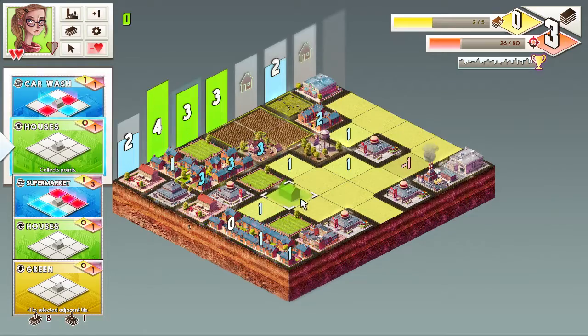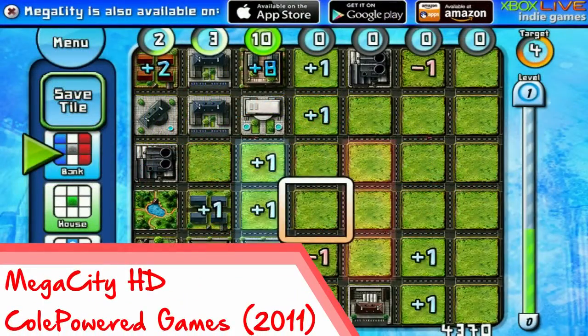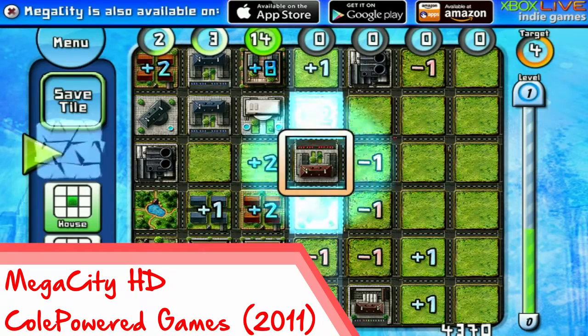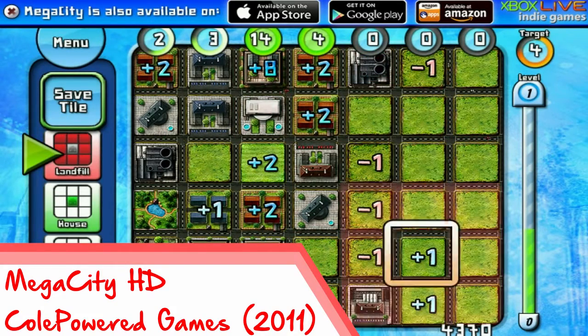Concrete Jungle uses many ideas from Coal Powered Games' previous title, Mega City or Mega City HD. It's the same basic concept, but much more in-depth with new cards, locations, characters, and game modes, thanks to a Kickstarter campaign in 2014.